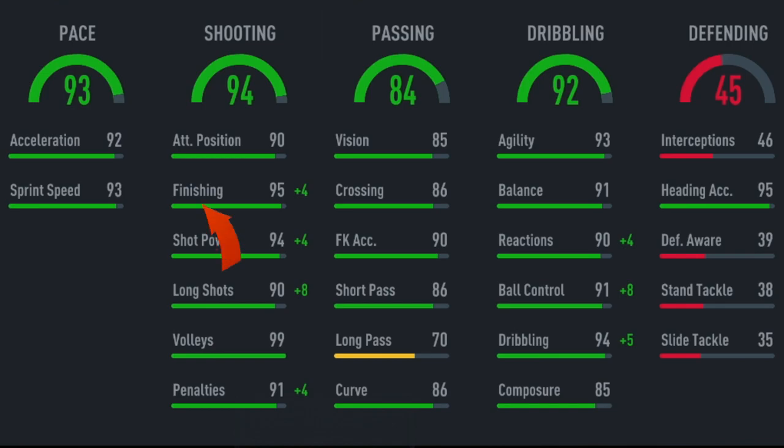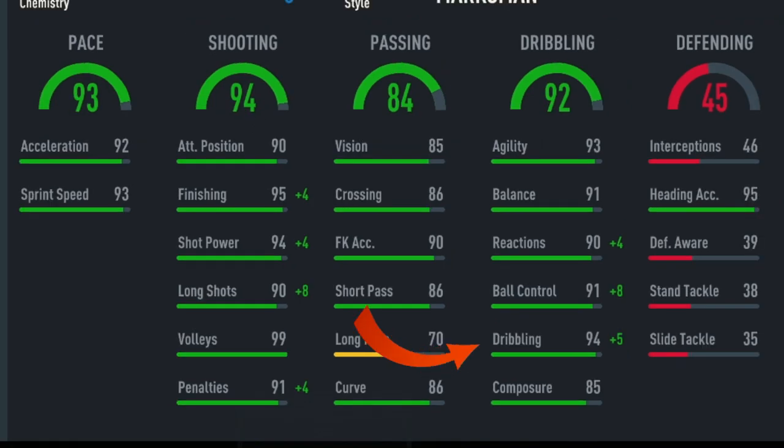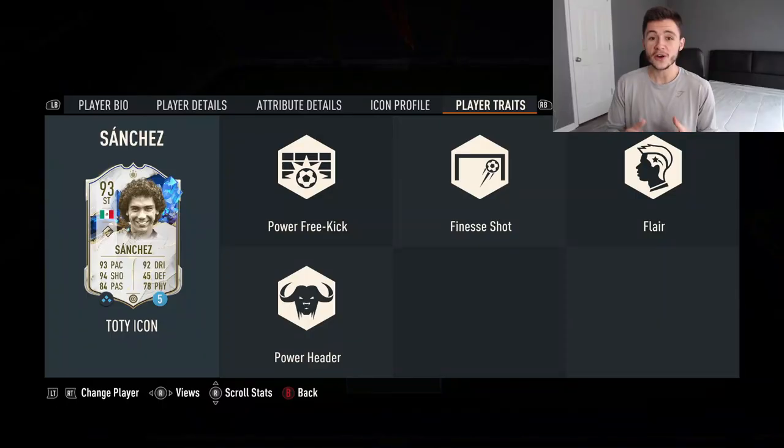Some of his key standout stats are his 93 sprint speed, 95 finishing, 99 volleys, 93 agility, 94 dribbling and also 85 stamina. The card also has a few added bonuses that come with his player traits: power free kick, finesse shot, flare, and power header trait.